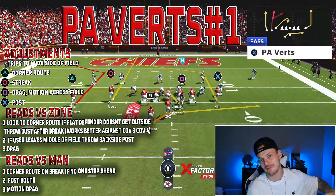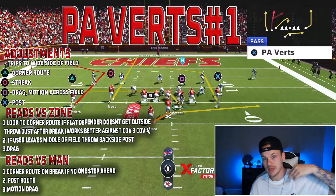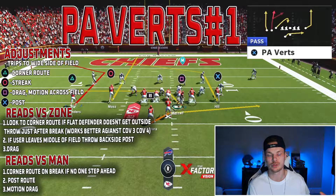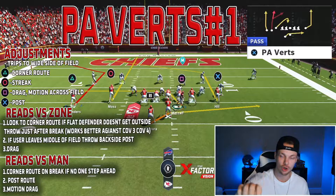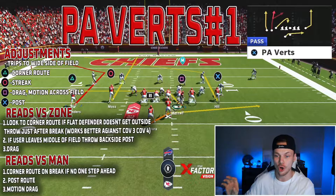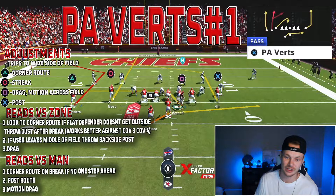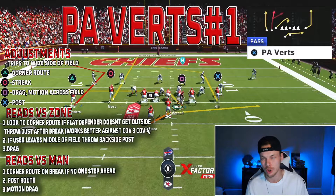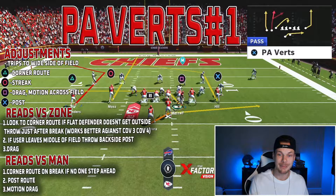The adjustments for setup number one: trips to the wide side of the field. We want to put the middle receiver on the trip side on a corner route — that is one of the hot routes. Then we want to put a streak on the inside-most receiver on the trip side. The outside receiver we want to put on a drag in motion across the field. Then we want to put a post on the tight end — our fourth receiver — on the single side. Reads versus zone: look to the corner route. If the flat defender doesn't get outside of that player, throw right after the break — works really well against cover three and cover four. Second read: if the user leaves the middle of the field, throw the backside post.